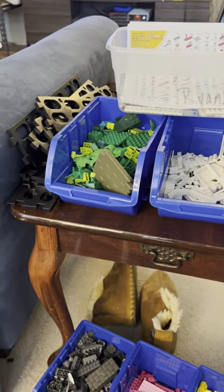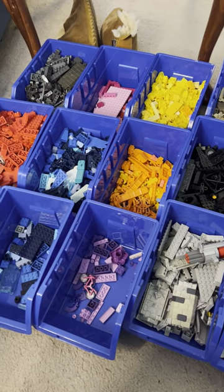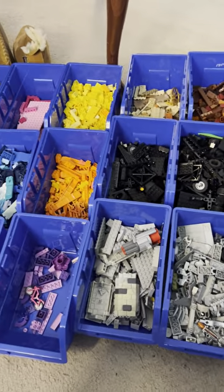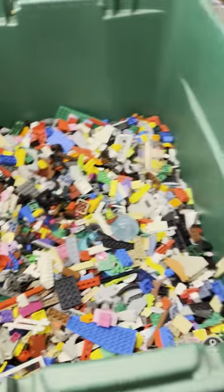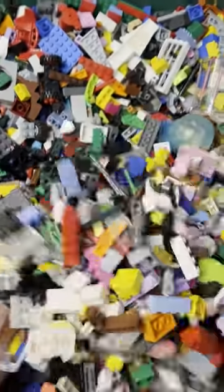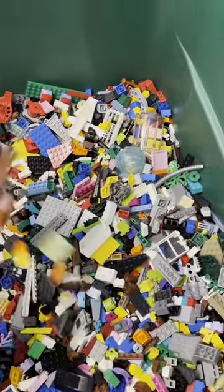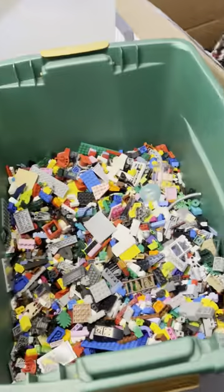I also have white, miscellaneous, and green up there. That's what I'm doing — just trying to get through it all. Then once I sort them all, I'll start figuring out what I want to build, because it looks like I've got enough bricks for just about everything. This bin is full.